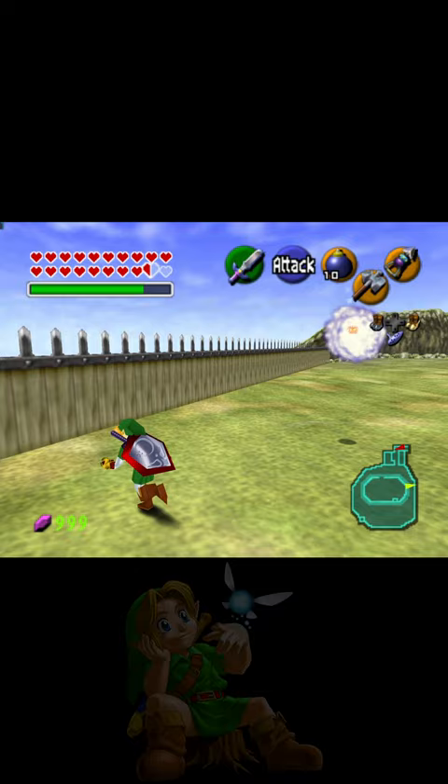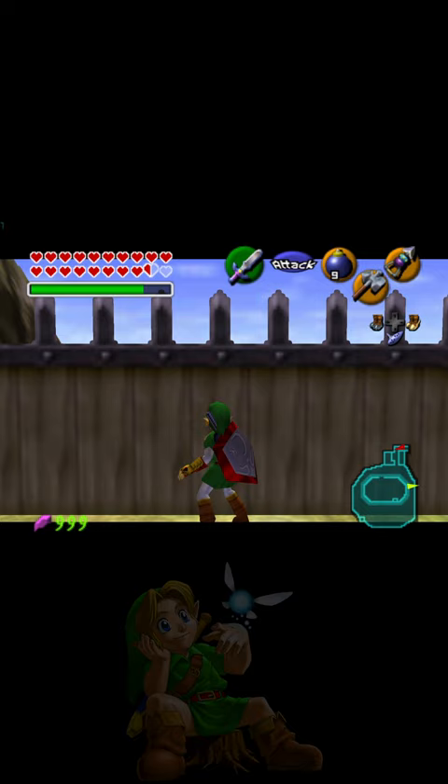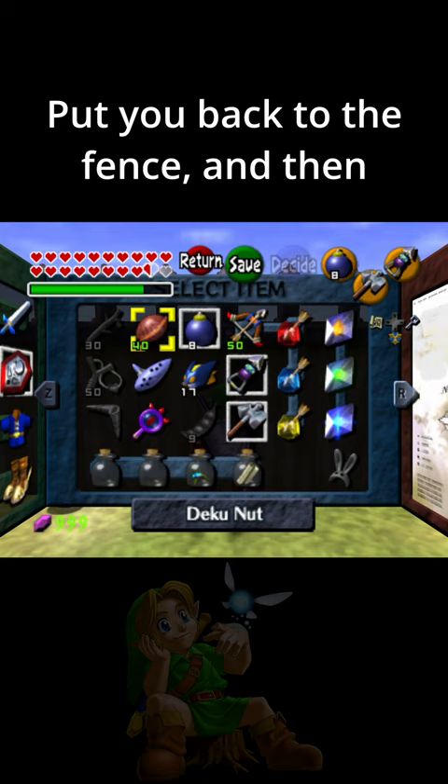Then you come over to the fence here. Drop a bomb, side hop, drop another bomb. And then you want to get in between them, put your back to the fence, and then backflip while holding shield and target.